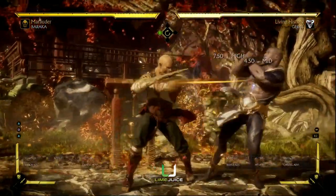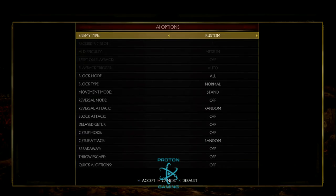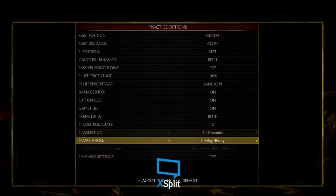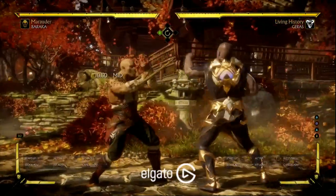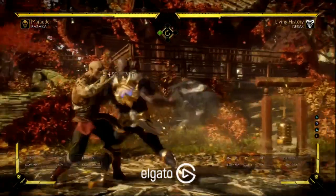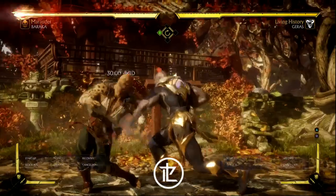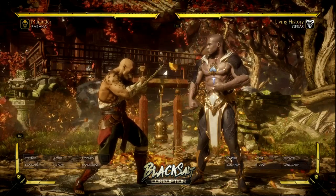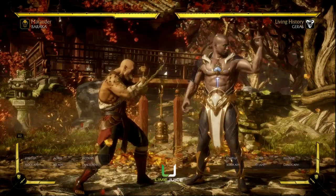That's done with Flawless Block Up 2 or Flawless Block Up 3, so that's one really good situation. Also when your opponent is trying to take their turn back — like say you fight a Geras player and they do a string and block Up 2 — you can get your turn back. Every character can do that and set that up, but some characters have better Up 2s or Up 3s than others.